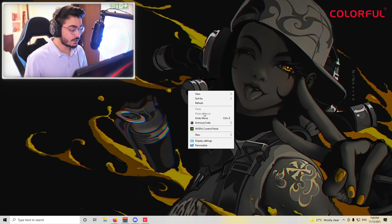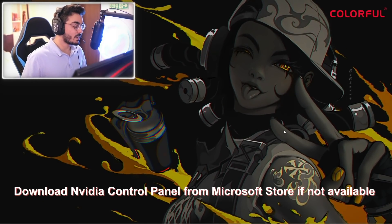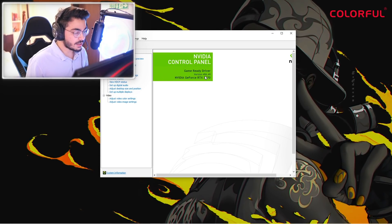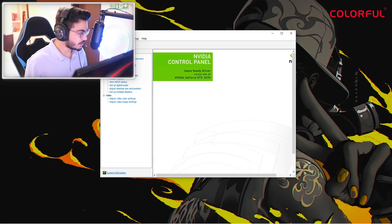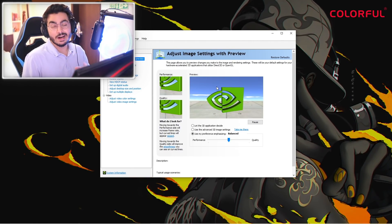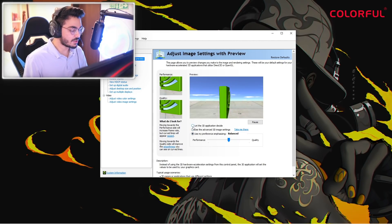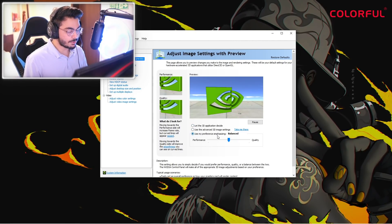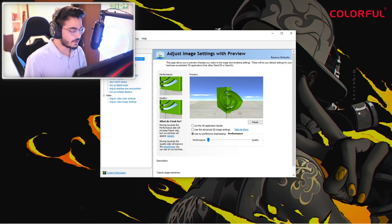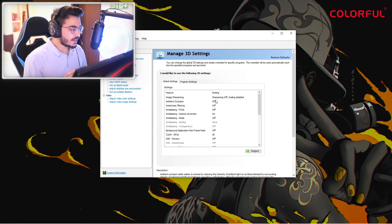Once you install the driver, right click on the desktop and you will see the NVIDIA Control Panel — this is where the magic will happen. I am on the latest driver as you can see. First of all, go to 'Adjust image settings with preview'. Here you can see three options — click on 'Use my preference' and set it to Performance, then apply.